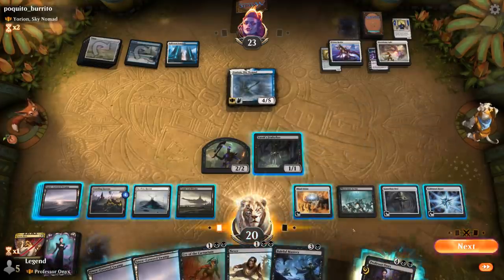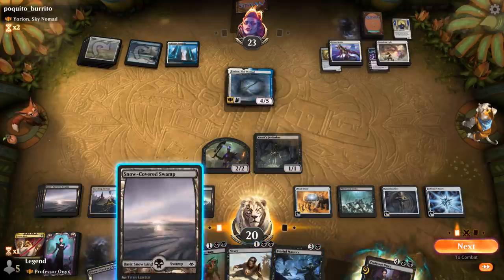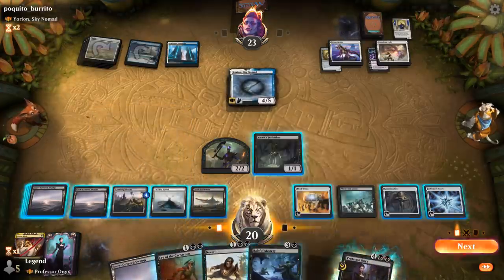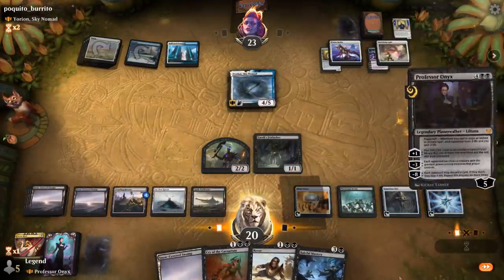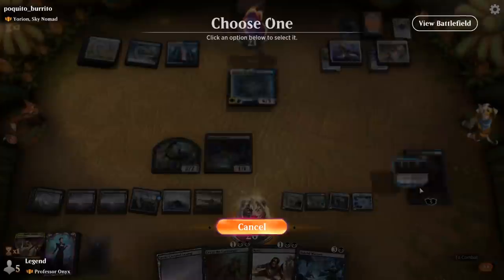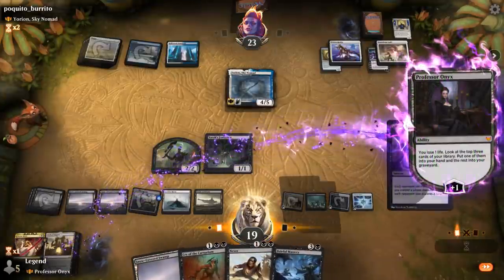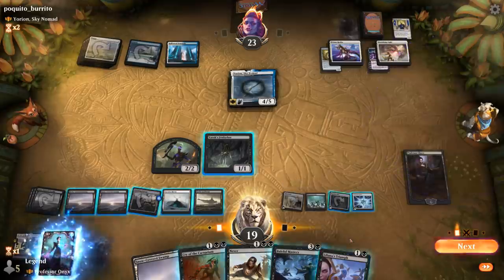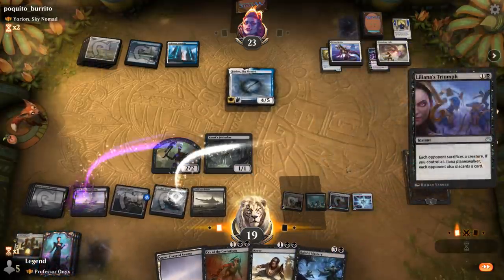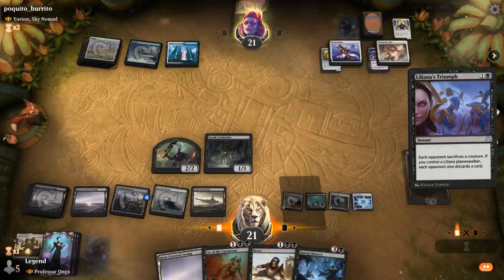Never to Return and Baleful Mastery can both answer Yorion — an embarrassment of riches. We play Professor Onyx and plus instead of minusing. Liliana's Triumph is perfect here — make them sacrifice Yorion and discard their last card. This game seems pretty much over.